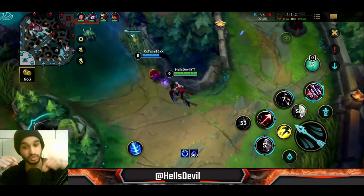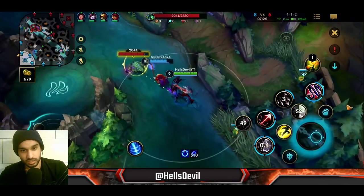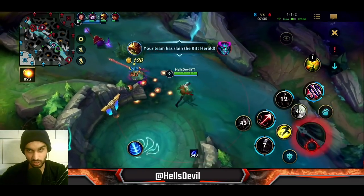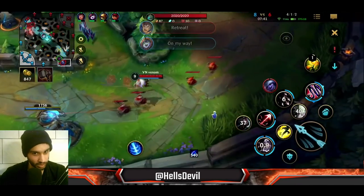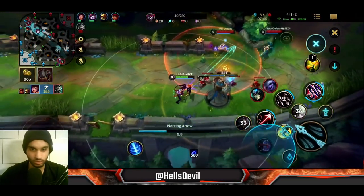Varus — even though this is a lethality build with flat armor penetration — is still relatively strong in the later game because you're gonna have Mortal Reminder. This build is just so good at killing squishies; it's super super strong.